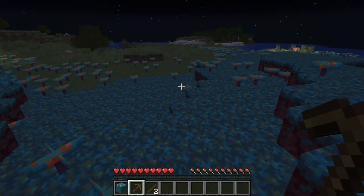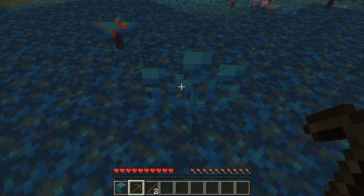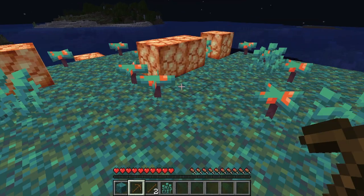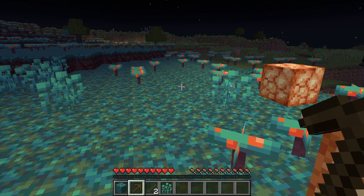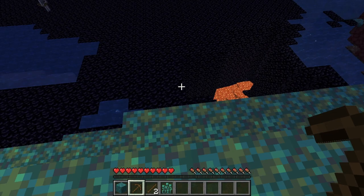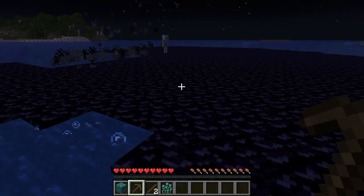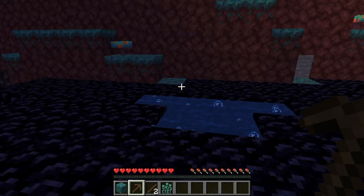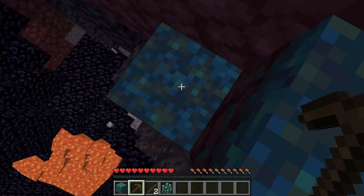I want to show you around. You see these are warped roots — they just disappear, we don't really need them. You can also tell that some of the stuff is turning into shroomlights, so we don't really need to craft that many torches. But when you walk near water, the water turns into obsidian, and it's kind of lagging the game. There's a skeleton — let's get out of here!